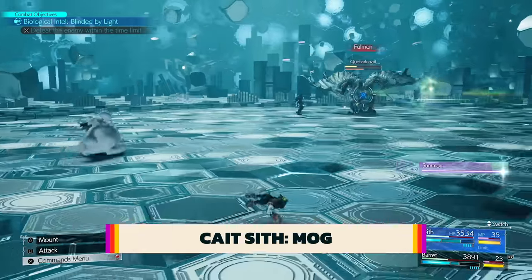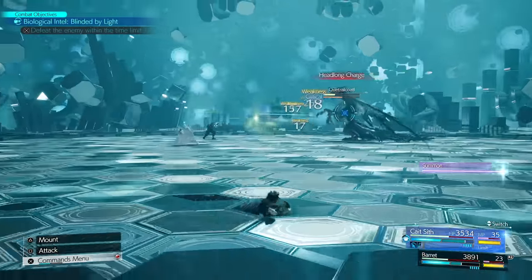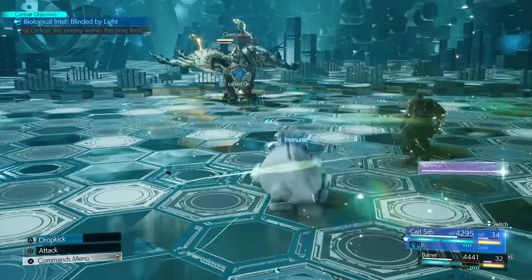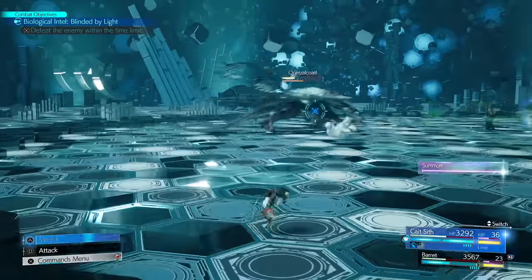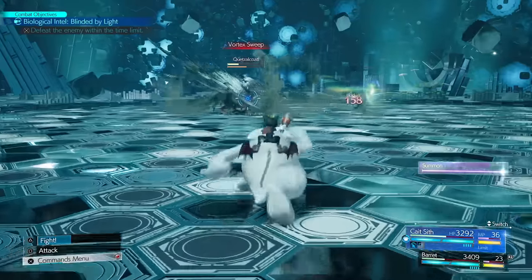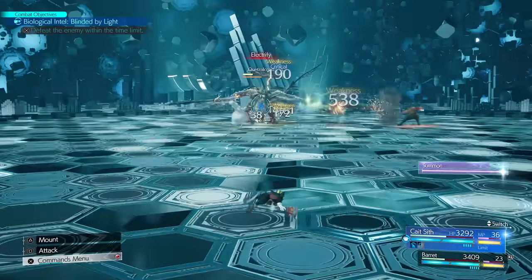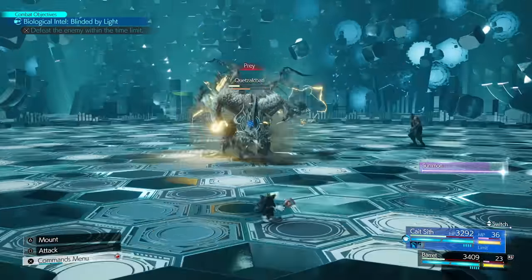Cait Sith's friend Mog is quite the lackadaisical companion. When Mog is on his own, he will often slowly march towards his foes, wasting time. A good practice is when you see Mog way in left field, grab him with triangle, do a charge attack, then dodge immediately. This sends Mog rolling towards the enemy, keeps Cait Sith out of harm's way, and gains a tiny bit of ATB.